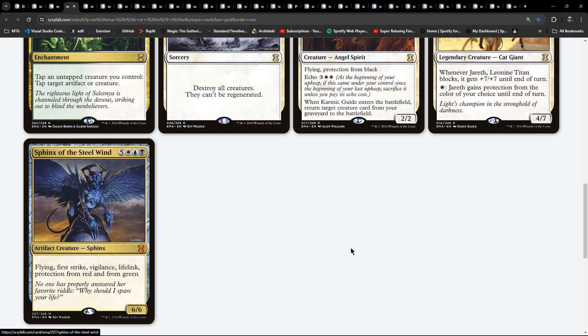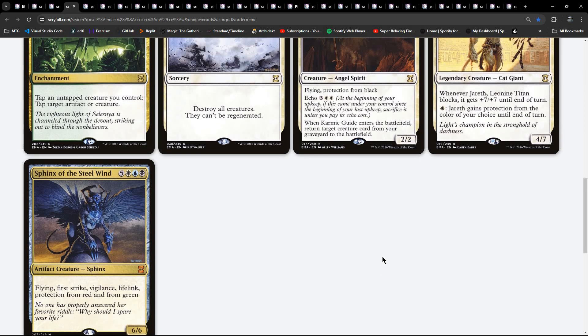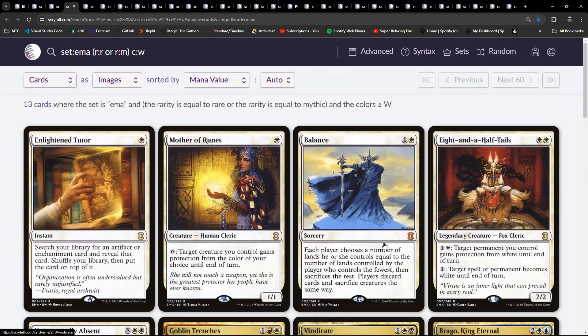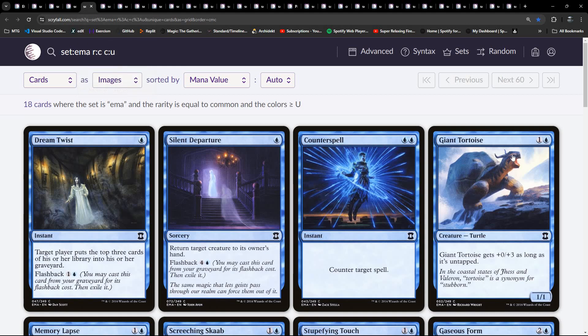Sphinx of the Steel Wind is three colour - white, blue, black - flying, first strike, vigilance, lifelink, protection from red and from green. As I said, no specific limited archetype for three colours was promoted by Wizards at the time, but that doesn't mean to say there isn't one. Flashback's clearly a thing - we've seen a few flashback cards now.